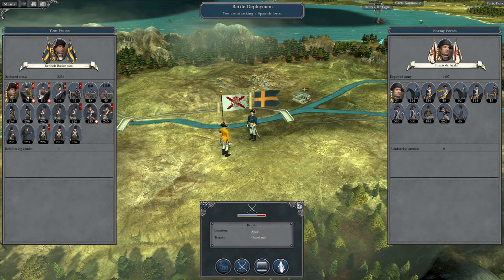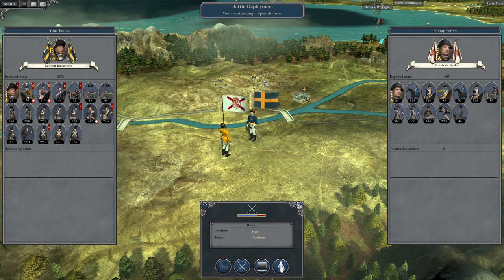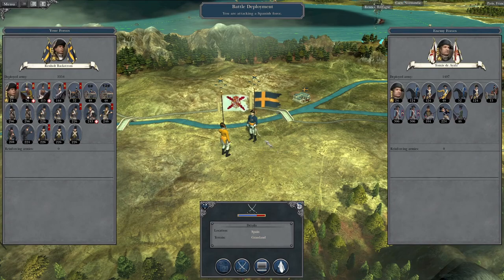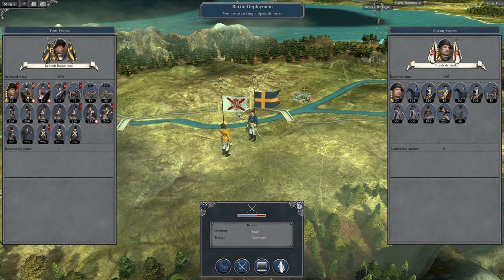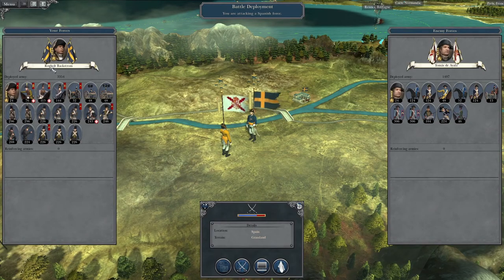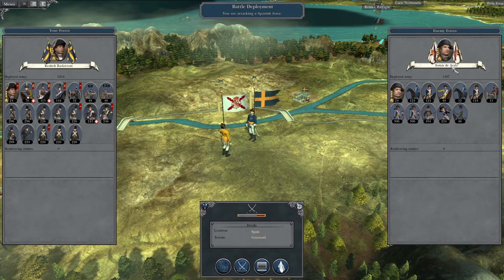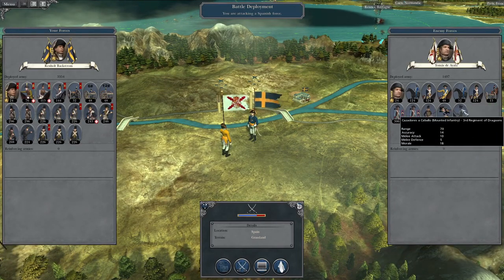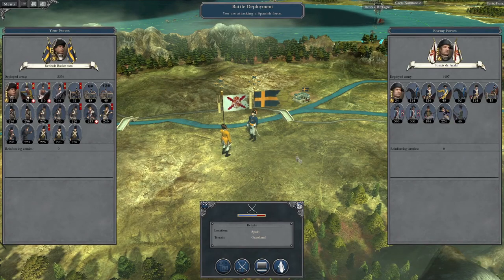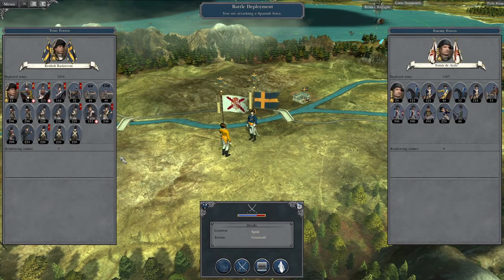Welcome back to the Napoleon Total War let's play as Sweden. Picking up where we left off, we've conquered Madrid and are now mopping up the last remaining Spanish troops. The force under Renhold Backstrom is going to attack and destroy the force under Tomás de Ayala, which is mostly cavalry with a handful of infantry remaining. Now that we own Madrid, our forces will be replenishing as we move through the country.